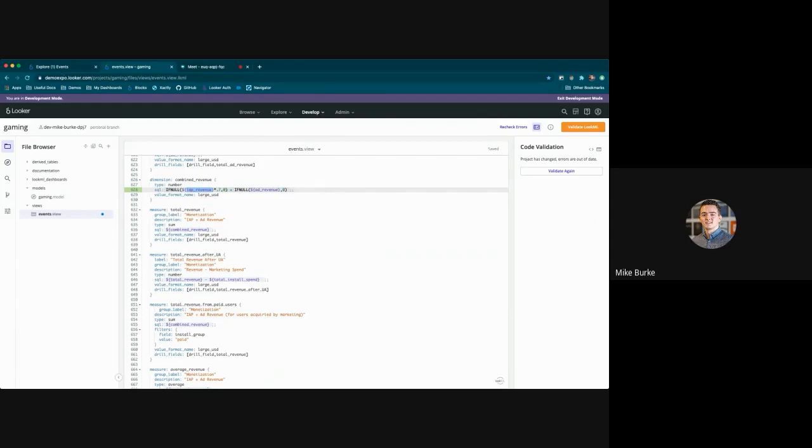That at a very high level is how our model works — we define a single source of truth, a definition of how data is consumed within the business, which then flows into the Explorer layer and flows into the Browse layer. That's a very brief overview of how Looker flows from top to bottom. I hope you've been asking loads of questions in the question box, and I'd like to thank all the speakers. Now we'll take any questions you have.